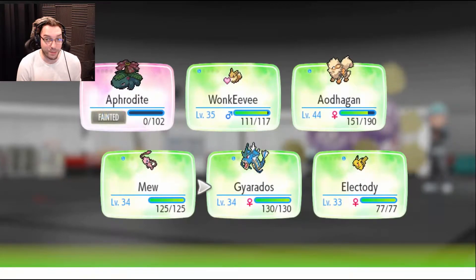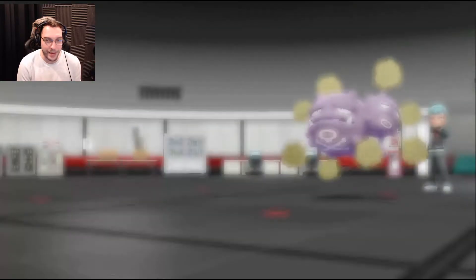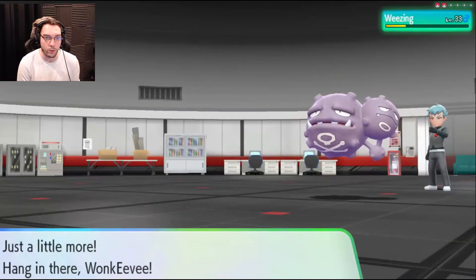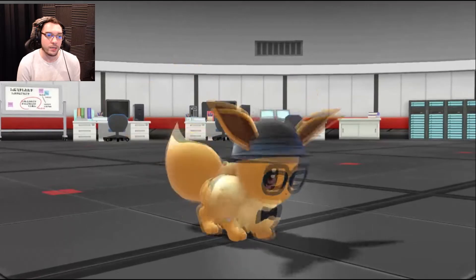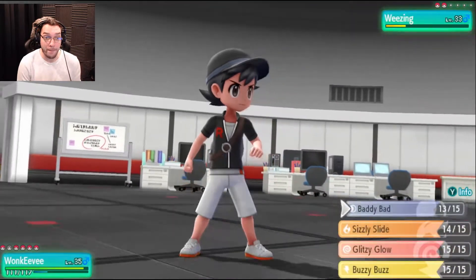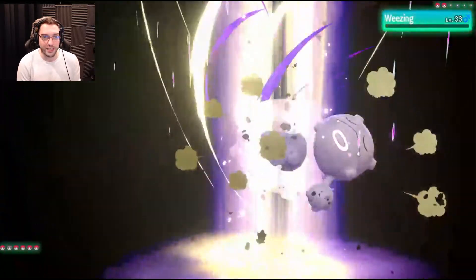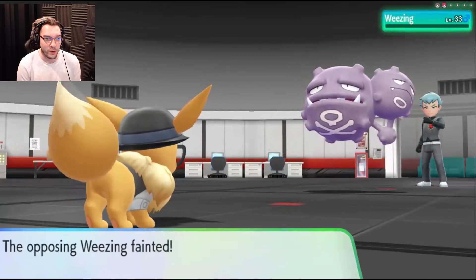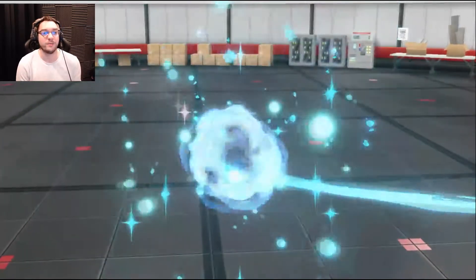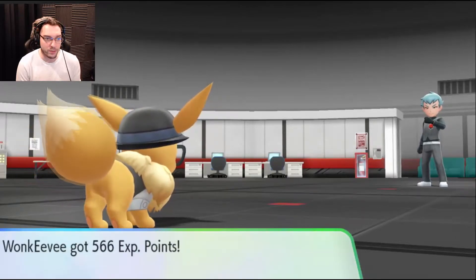Well, that was a complete surprise. Let's go ahead and finish this out with Wonky V. You got Baddy Bad — we're going to use Baddy Bad to knock him out because he's a poison type. Baddy Bad! You're so awesome! I love you, Wonky V! And there he goes — down he goes! Reflect made your team stronger! Yay!